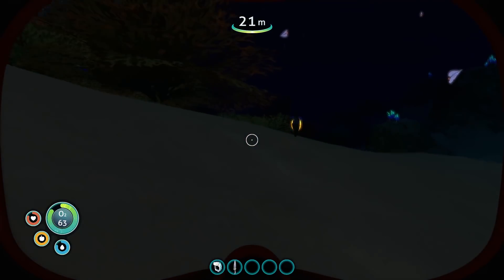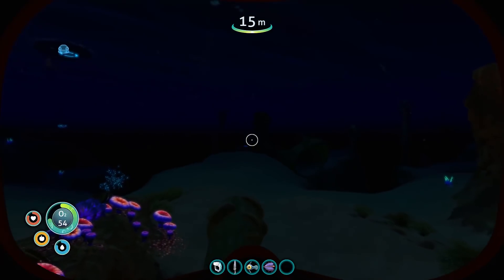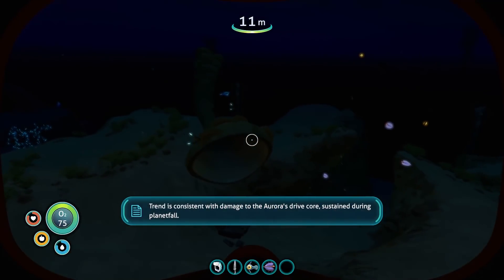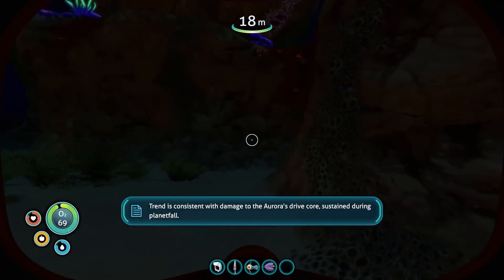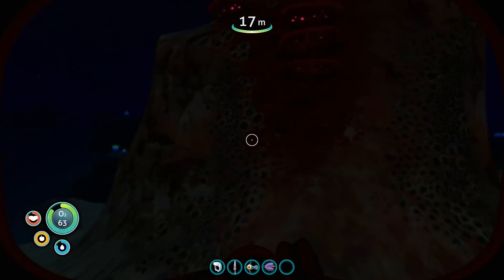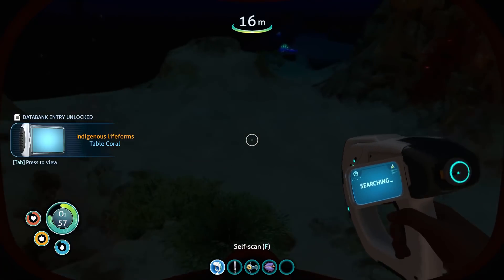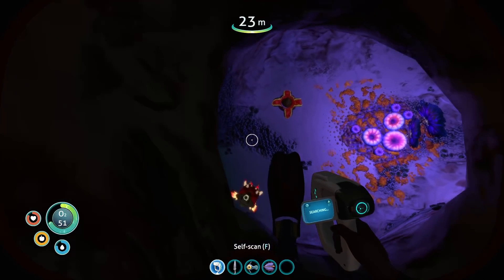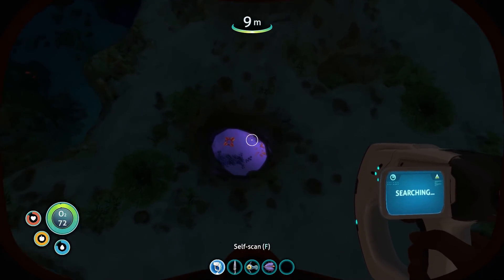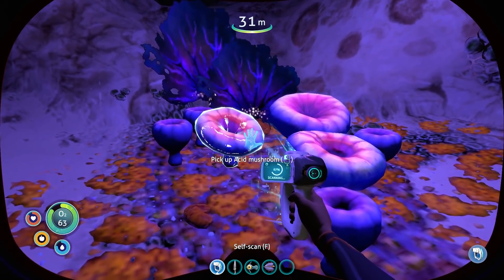We need cave sulfur, which means we're going to have to venture in and find the areas where those little cave fish are trying to blow you up. So I do need to find a cave system and try to get those. I do want to catch more fish — I mostly want the bladder fish because the water they provide is so useful. I forgot that's how I drop things. We'll scan that because it's useful. Let's go in here. There we go. So he blew himself up, so we should be able to grab cave sulfur from this. I'm going to scan some stuff too, because it's fun.